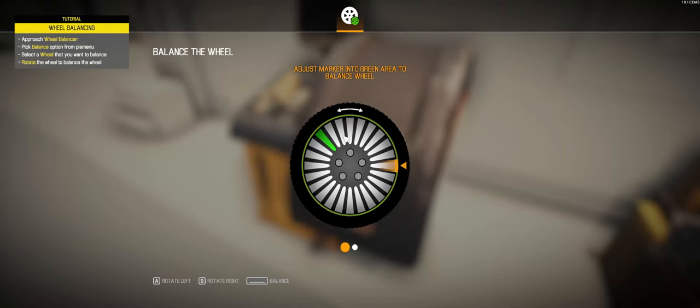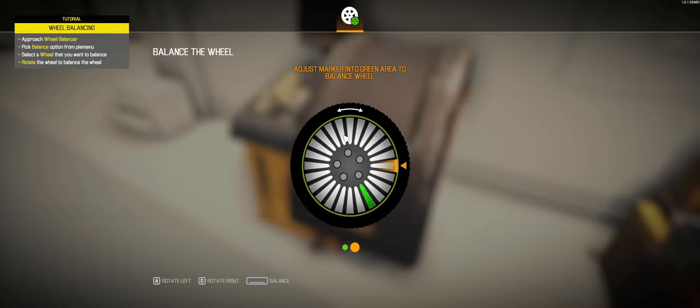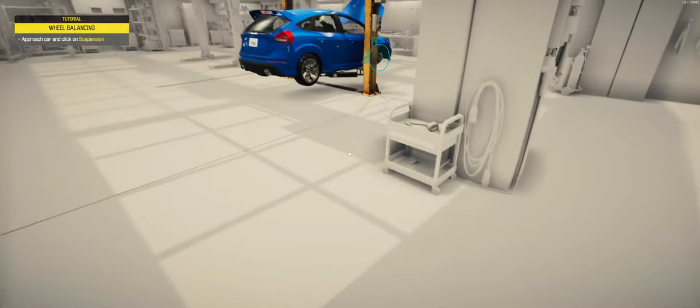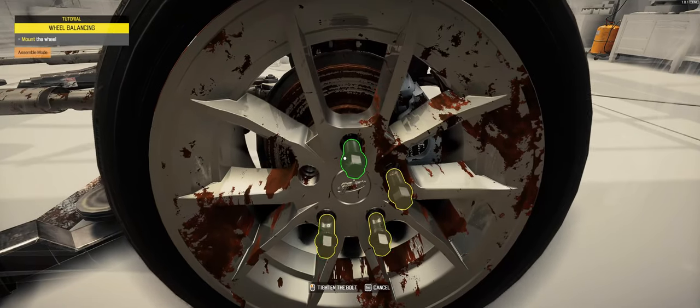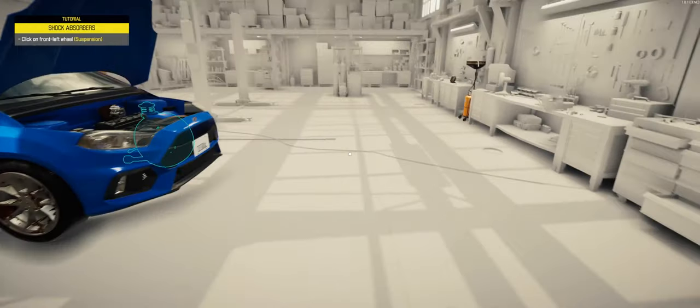Take that off and go over to the wheel balancer. The balancing is definitely different than it was in 2018 — you've got to hit A and D to get it spun around. That's a little different; it's not just an automatic thing like it used to be. Let's go get this tire put back on.